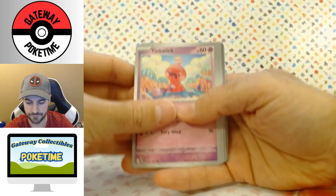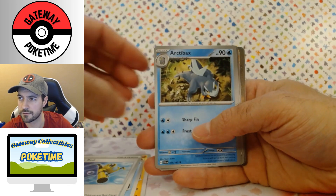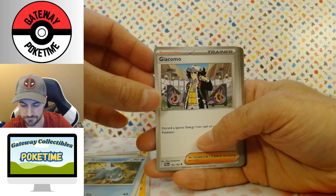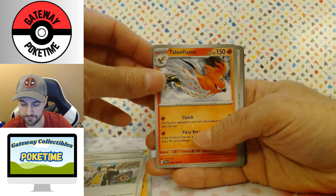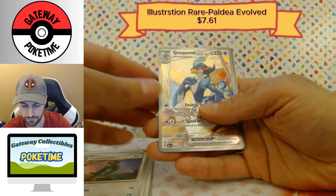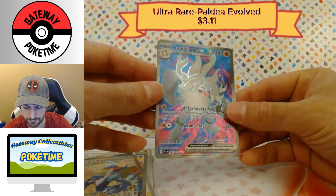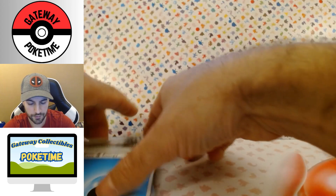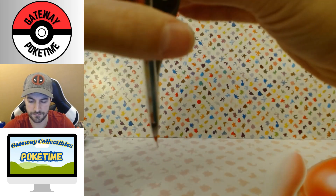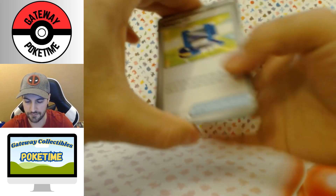Okay, let's do this. Tinkatink, Mankey, Delibird, Super Rod, Arctibax, Gaia Como, just like some Raver or something. Talonflame — oh, that's actually really cool. Corvus Squire — that's a cool reverse. Oh, there we go, Quavicle EX! And Annihilate EX. This round is way better than the first round — the first round was terrible. I think I got like two or three hits out of it and I couldn't justify it. I'll find out once I go through the edit if it's worth it or not.